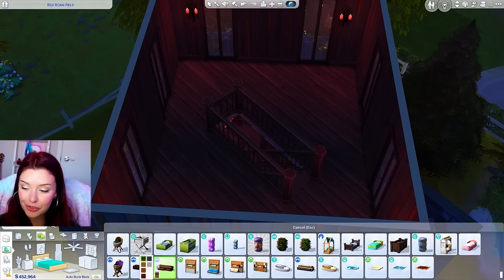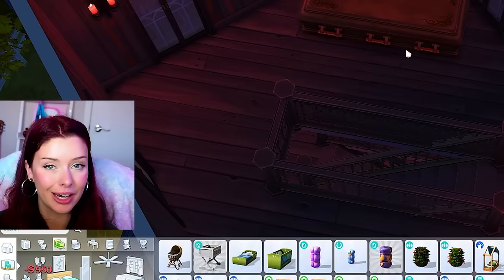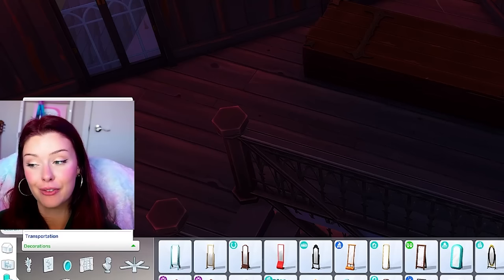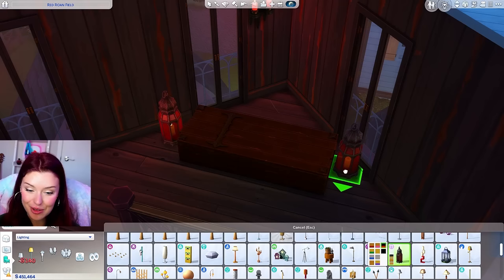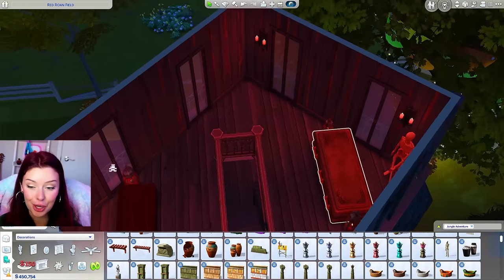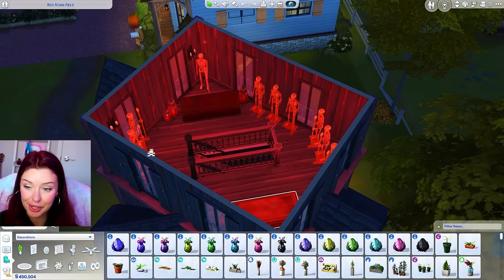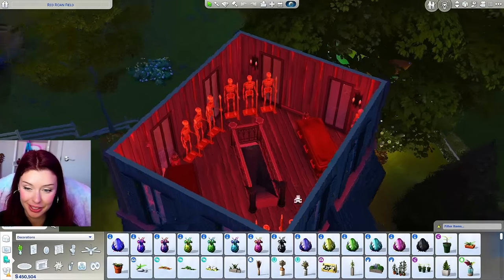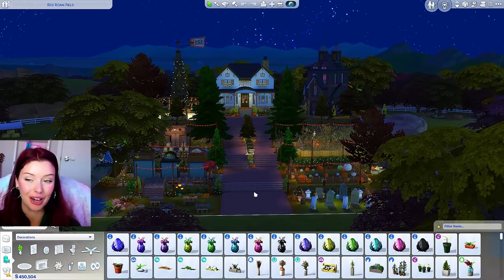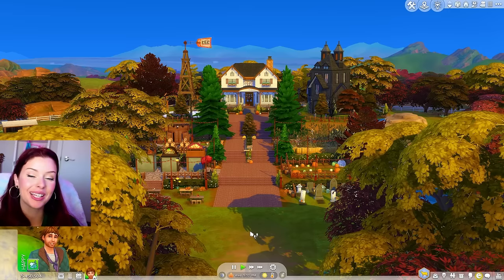Moving up to the final floor — what if we added a coffin up here? Not the Murphy bed, although that can actually kill you, so maybe that is scarier. We could add a couple coffins and actually have vampires living here on this lot. I'm using lanterns from Oasis Courtyard kit and adding some spooky skeletons from Jungle Adventure — they may or may not actually come to life. This is going to be our final room. I set it to a heavy red lighting, and at nighttime you can definitely see the red coming from that haunted house. This whole thing is so lit up and so pretty.